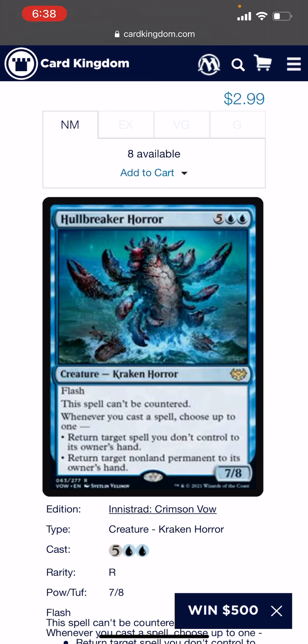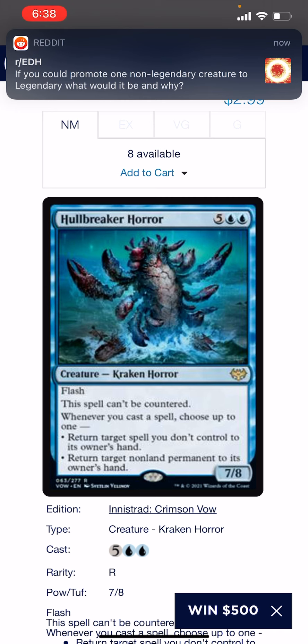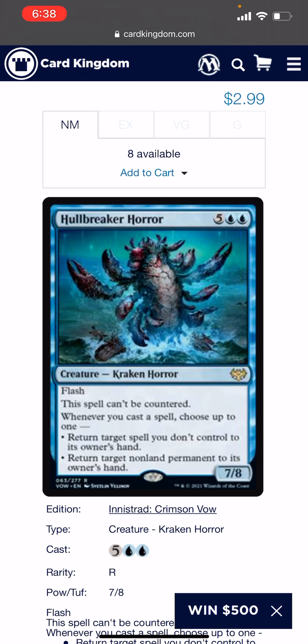If you're playing a blue deck or any deck with blue and you're running mana rocks, you should play Hull Breaker Horror — it is really that powerful. This is going to see play everywhere and it's going to take a lot of Commander playgroups from 0 to 100 if it stays at $2, because everyone will have a copy and every deck with blue can go infinite. It's either going to get extremely pricey or it's just going to get banned. I'm picking up like 10 of these at $2.99. If you guys enjoyed the video, like and subscribe — enjoy the day, peace.